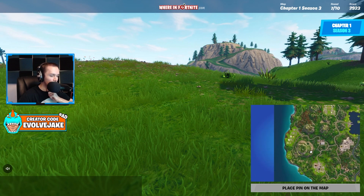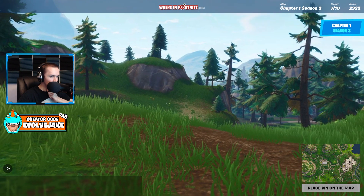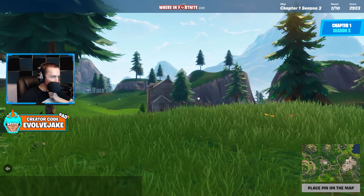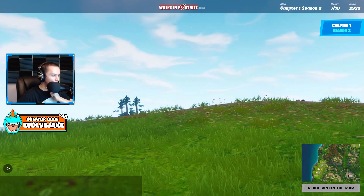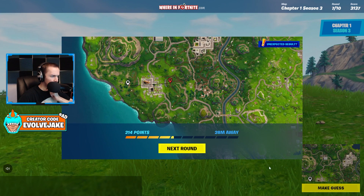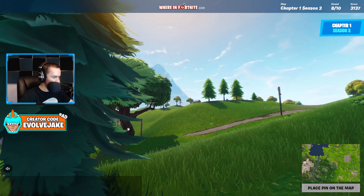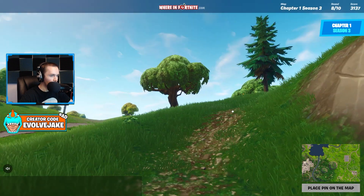Can we see Greasy from here? This is hard. I think we're over here — I can't see Snobby Shores either. It's possible that Snobby is just on the other side of this hill. Oh — we're on the front side of Greasy? I did not expect that. Some of the more deserted areas can be hard to tell, especially because they use a lot of the same textures. This is a very hard one — Fortnite GeoGuessr on impossible mode.